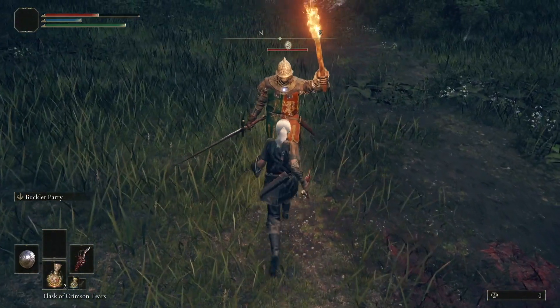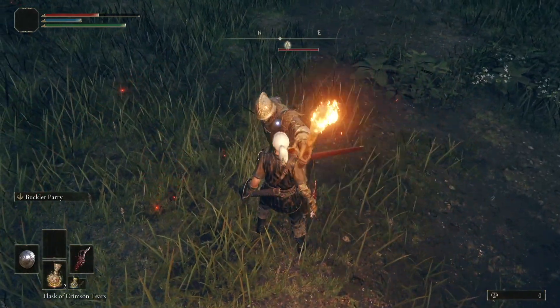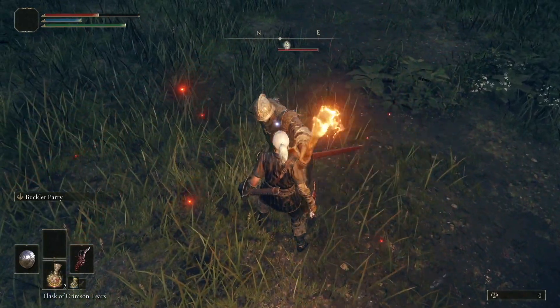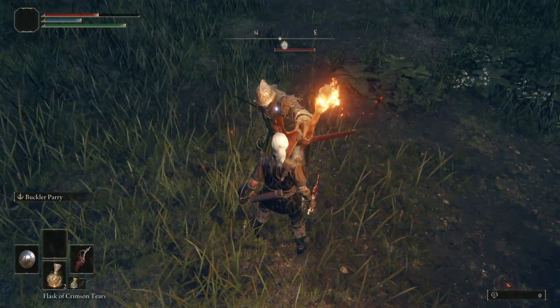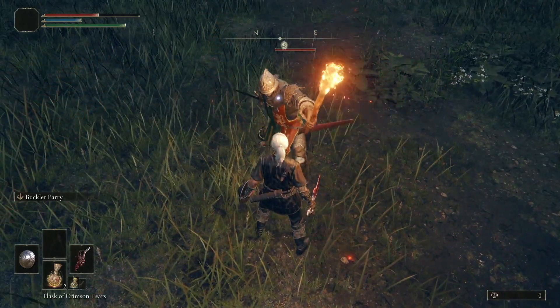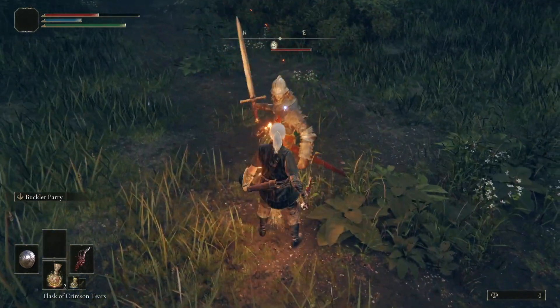And due to the amount of enemies in Elden Ring that have very quick attacks, the Buckler is still the one I'd recommend for players who want parrying to be an integral part of their build. That's it for today's video — I know I haven't yet covered all of the parrying tools in Elden Ring, so if you enjoyed this video give it a like and subscribe for part 3. Thanks guys, see you soon.